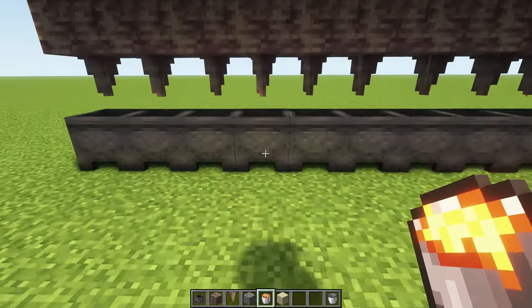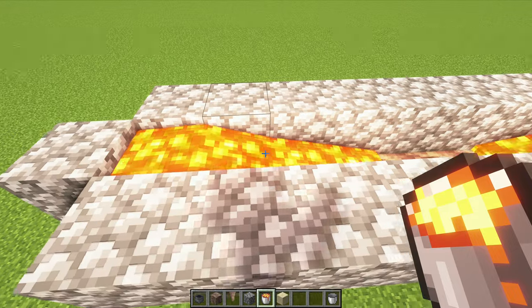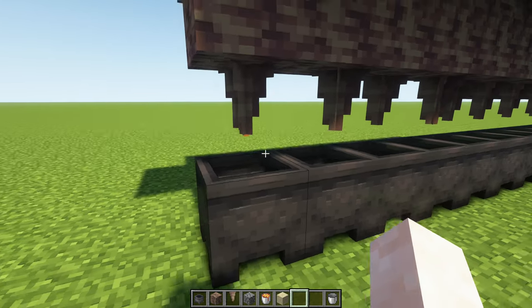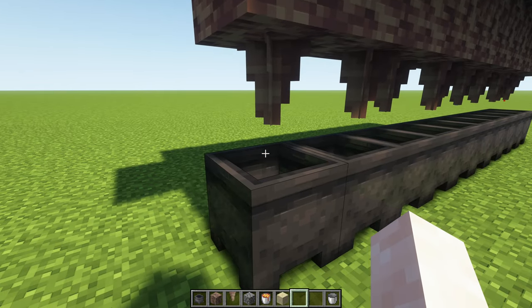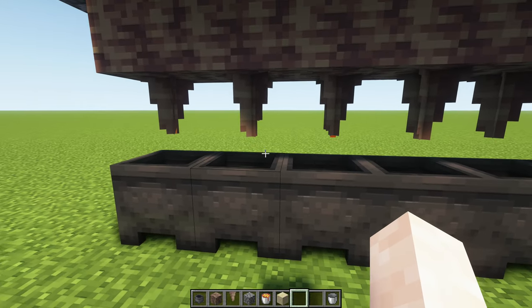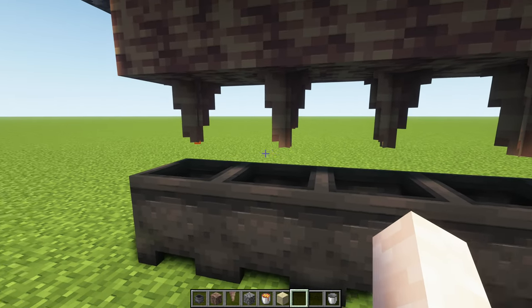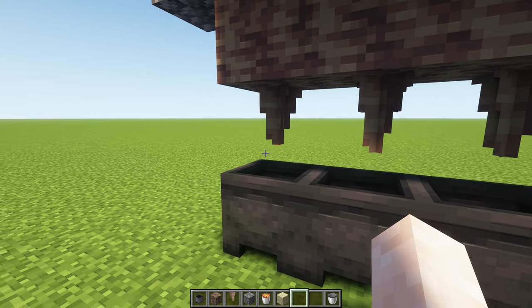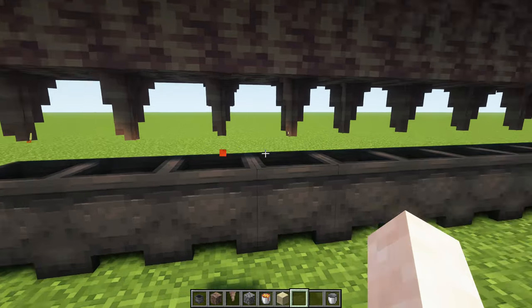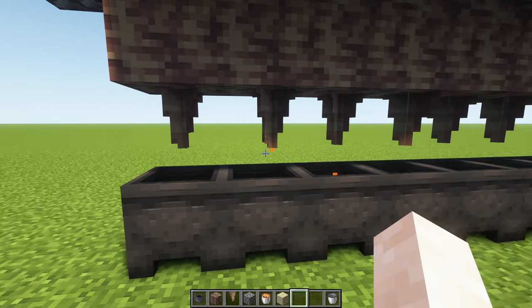I want to quickly show you something. Now we have a source block of lava here and we have three blocks of flowing lava. What this does underneath is — as you can see — the source block is more or less constantly dropping, while the three flowing blocks are dropping very slowly. This one is dropping fast right now but it will slow down again.